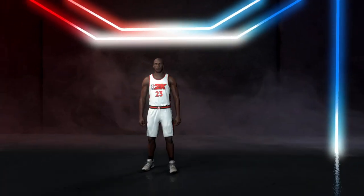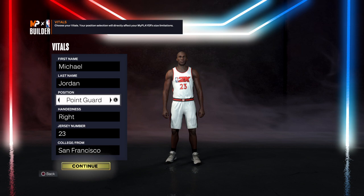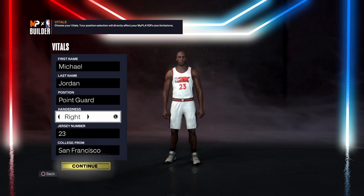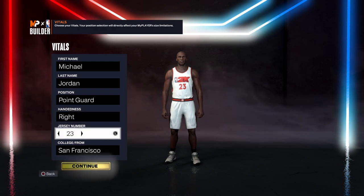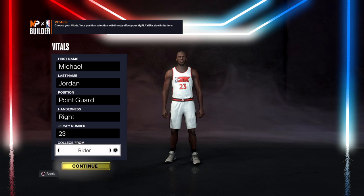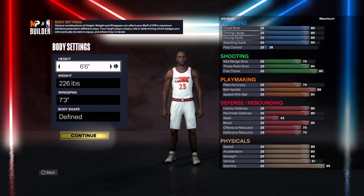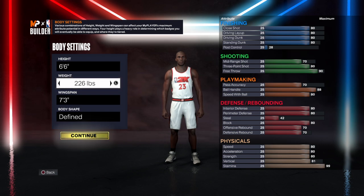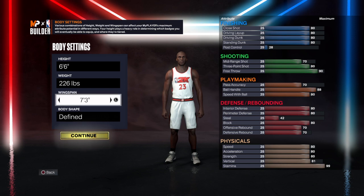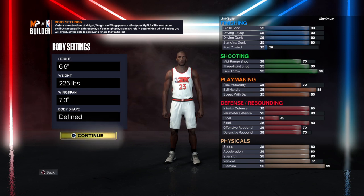Let's get started. First name and last name — that's your choice. For position, put it at point guard. Left hand or right hand — that's your choice. Jersey number — that's your choice. For college, that's your choice as well. When you get through doing all of that, hit the continue button. For height, put it at six foot six. For weight, put it at 226 pounds. For wingspan, put it at seven foot three inches. For body shape, I put it on fine because I wanted him to look a little bulky — that's your choice.